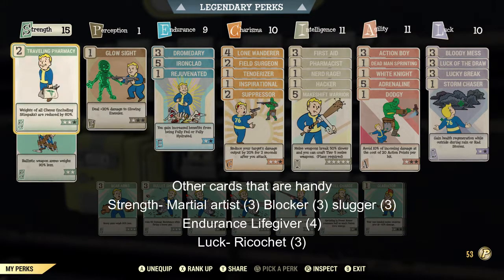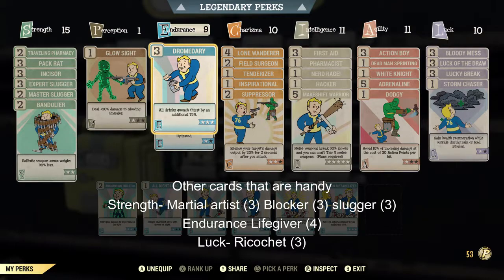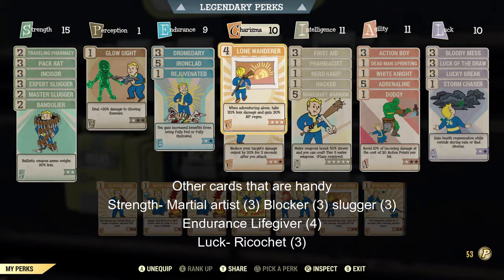For Charisma, if you are going solo then the Lone Wanderer card is really handy, especially for the AP regen which you need for the Oral Axe. If you are going to be doing teams, then replace it with handy team cards. You want the Tenderizer to be 3 stars for more damage with the Oral Axe. For Intelligence, Makeshift Warrior at max star is a priority so your Oral Axe slows down on breaking, and First Aid at max is always handy for most builds.